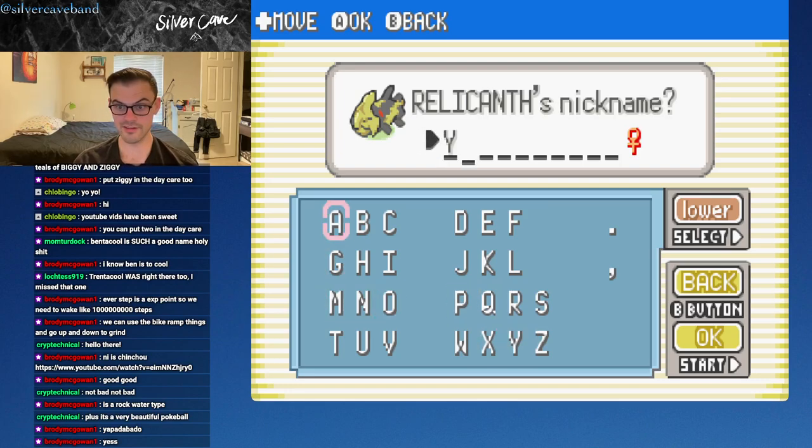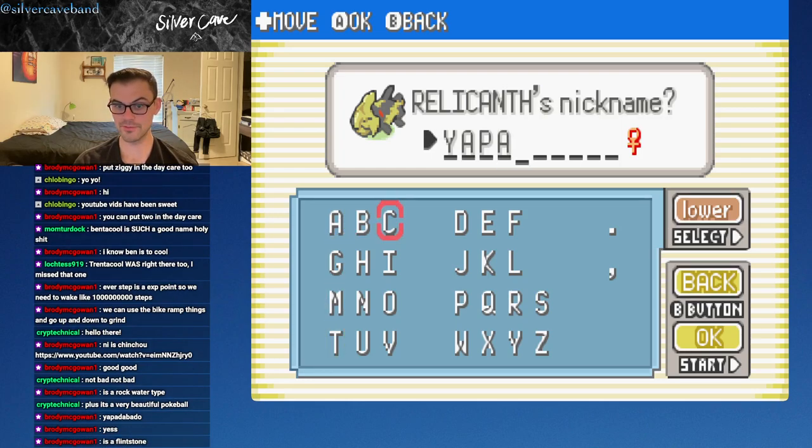Yeah baby! We knocked down the second domino. 'The Longevity Pokemon — a Pokemon once believed to have been extinct; the species has not changed its form for 100 million years. It walks on the sea floor using its pectoral fins.' Very cool Pokemon. What should we name it? 'Yapadabadoo' — I love it! That is a dignified name for this old, old creature.